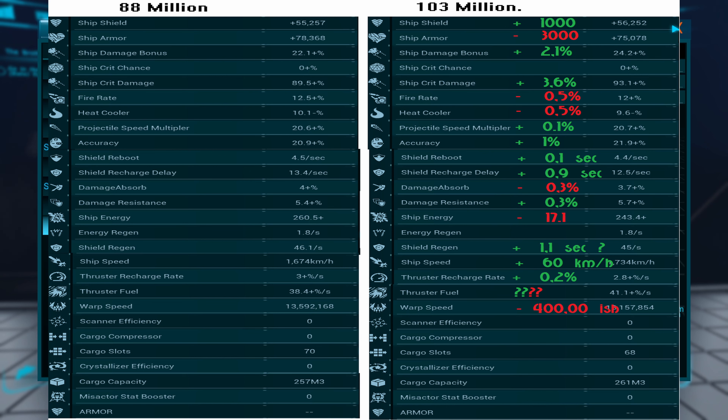The ship is a little bit faster, but not a lot. Thruster recharge rate is slightly faster. Thruster fuel — I'm actually not sure what thruster fuel exactly is, or if it's even in the game yet.